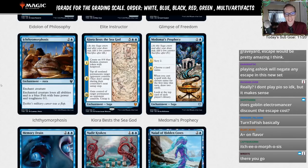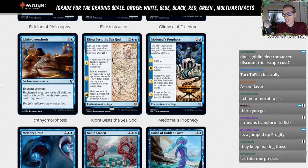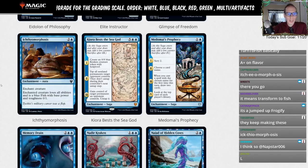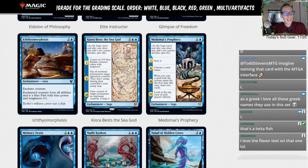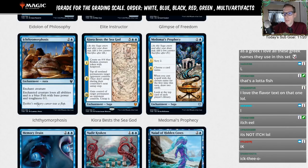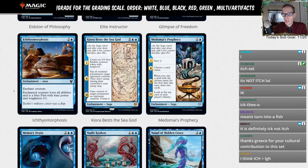Ichthyomorphosis — two and a blue enchantment aura. Enchanted creature loses all abilities and becomes a blue fish with power and toughness 0/1 — you just turn stuff into fish. There are similar cards in standard that cost one and a blue and make them 1/1s, and making them a 1/1 for two mana is better than making them a 0/1 for three mana. The extra mana is a big deal. We don't need to play this in standard. L.